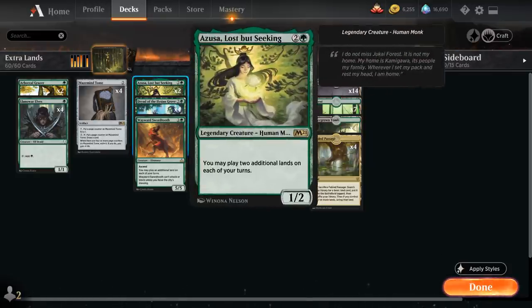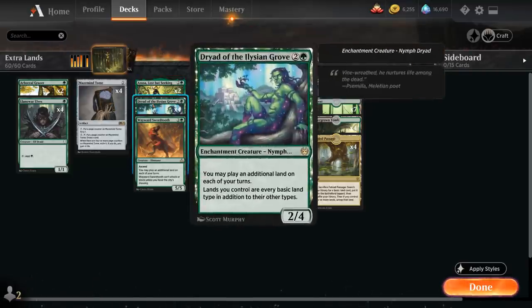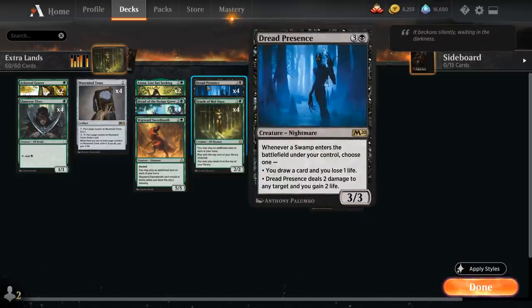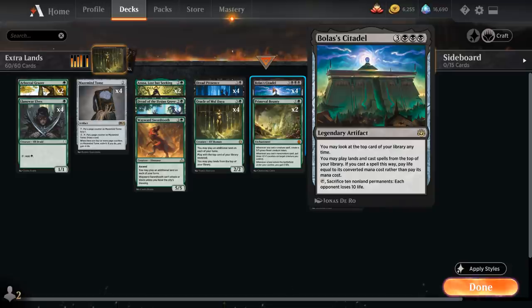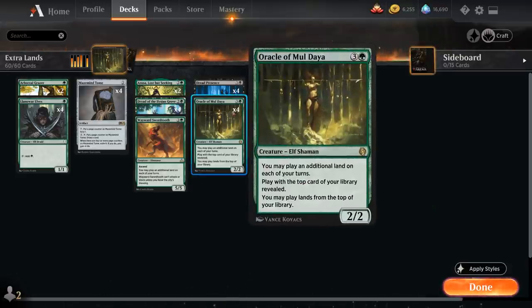At three mana we've got our extra land drop creatures: two copies of Azusa, Lost but Seeking (legendary, so only two copies), which lets us play two additional lands each turn, and the full playset of Dryad of the Elysian Grove. Dryad says lands we control are every basic land type in addition to their other types, meaning even a Forest or Fabled Passage counts as a Swamp for Dread Presence. Dryad also lets us potentially use Fabled Passage for mana before sacrificing it, saving the shuffle to manipulate the top of our library.